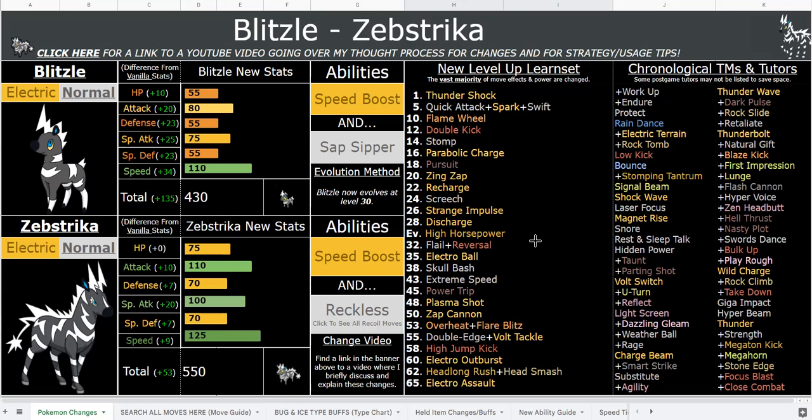Electric/Normal is very cool and of course that gives it dual STAB, which is very much needed. It has incredible coverage, but dual STAB with stuff like Extreme Speed, Skull Bash, Reckless Double-Edge, Strength, Giga Impact, and Hyper Beam — all of these buffed and changed moves are very powerful. Skull Bash is super cool, especially with Speed Boost, because it gives you a Coil boost now. So you can use the power of Skull Bash plus Speed Boost and become super bulky and strong with something like max HP and max Attack.